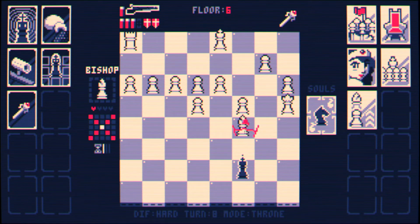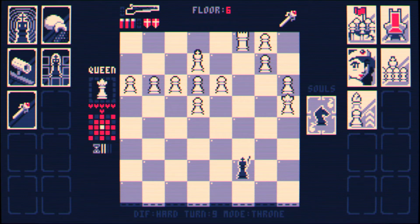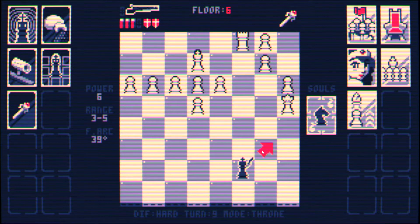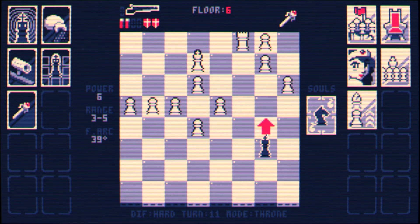Yeah, we're in check again. Let's at least kill the bishop. This is the kind of situation where I need to think a bit. Because if we're going to move in any one of these spots, we're going to put ourselves in a position where the rook is cutting us off and the queen is going to move next turn. So if we go here, the queen is going to be able to move after that. It has 6 HP — we should be able to kill the queen. I'm gonna try. Yeah. That was the plan.